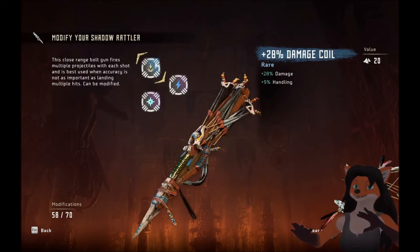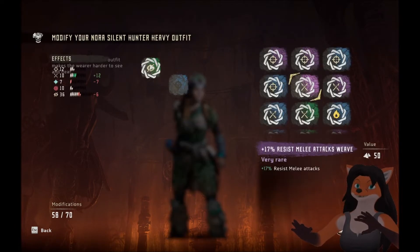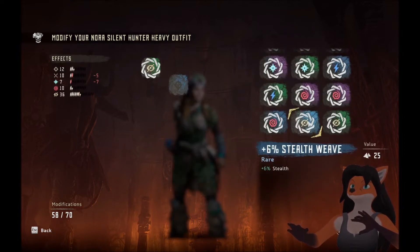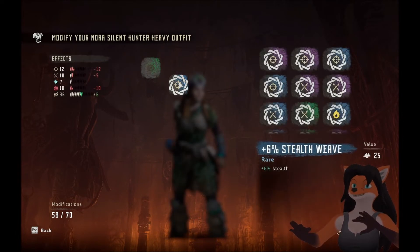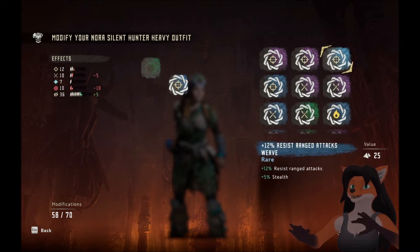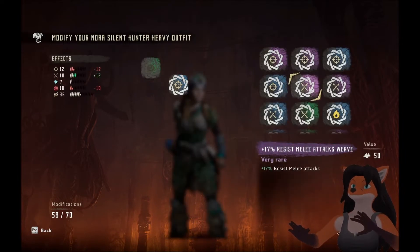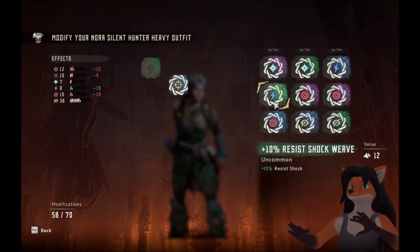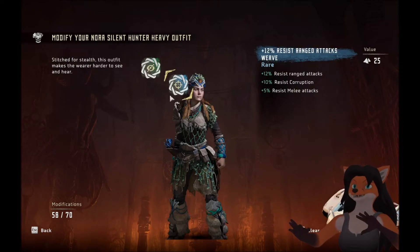So we got a lot of stuff that we can sell. What about here? We have a stealth weave — just six percent stealth, which is what I already have plus other things. Resist ranged attacks can be pretty good. Currently it's resist range, corruption, and melee. I like having the resist range. Yeah, there's some decent things here, but I think we'll stick with what we have.